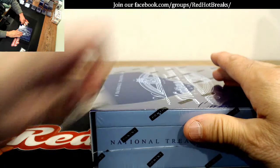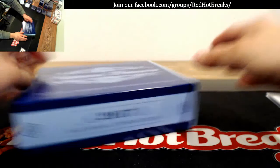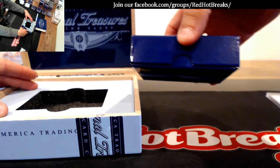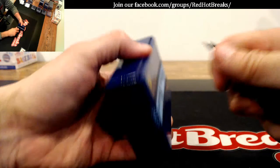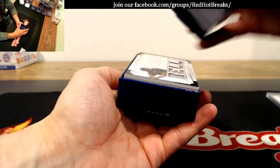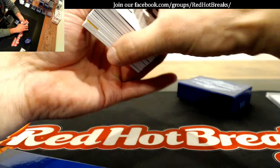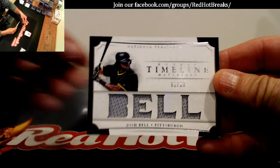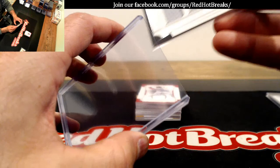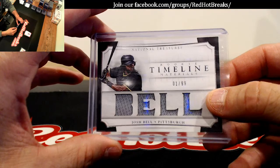Last box — oh man, there's got to be a big legend in this one. Average thickness, let's see if we can get this one. Rookie timeline, number 299, Josh Bell for the Pittsburgh Pirates — maybe we've got a hot box of Pirates here. I doubt it. Josh Bell is actually really good — yeah, he's going to take over.